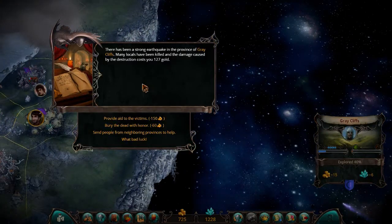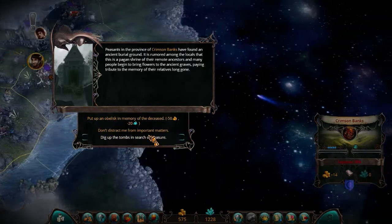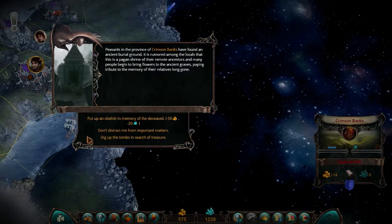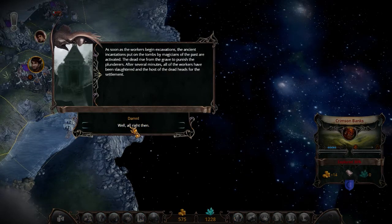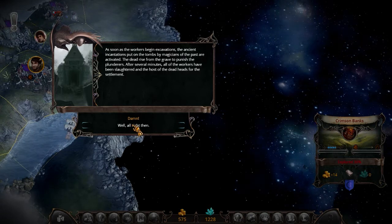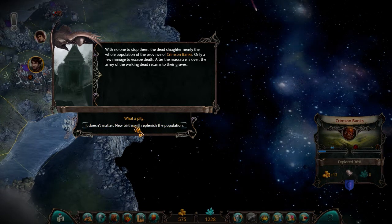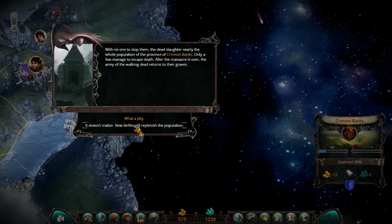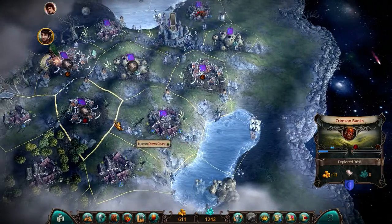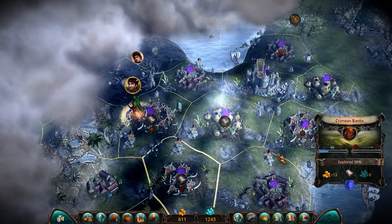A strong earthquake has screwed me over. Ancient burial ground — take it up. The dead rose up and got pissed. Doesn't matter. Well, that killed a whole lot of the population, which means they're no longer overpopulated. So that worked out rather well.